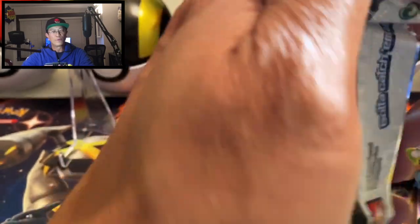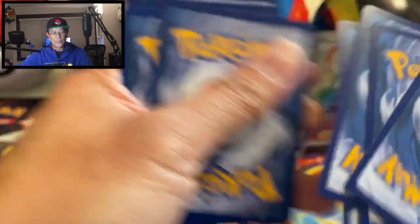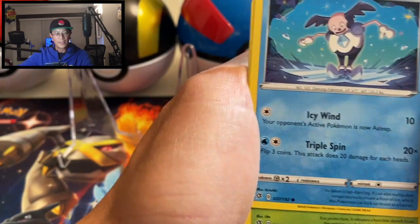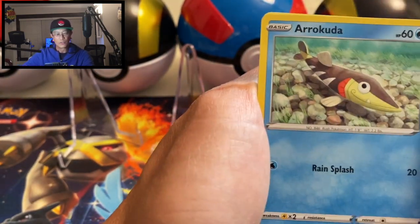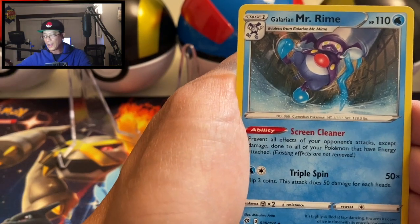I'll be opening four three-pack blisters and JD will open his four three-pack blisters for this pack battle. Next pack: Water Energy, Metapod, Tool Scrapper, Galarian Mr. Mime, Caterpie, Barboach, Arrokuda, Stufful, Horror Energy reverse holo, and a Galarian Mr. Rime — not a holo.